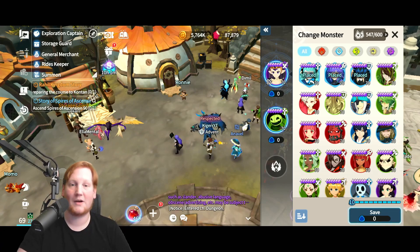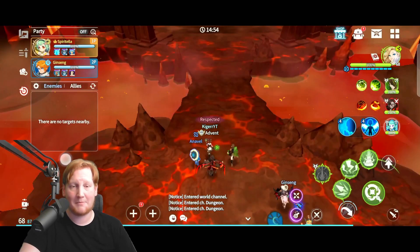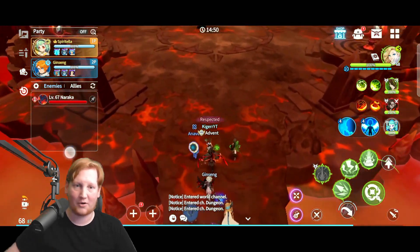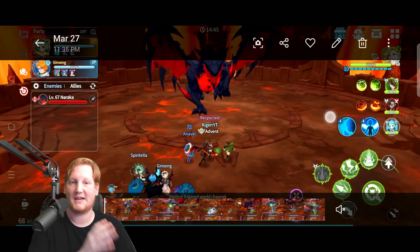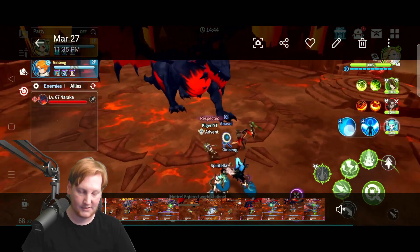Now let's get into actual gameplay footage and walk you through the raid. The recommended team power is around 350k to 352k. This was just a random pickup group — I wasn't trying to make it look pretty. As you come in, you can see me checking the sides. There are three sides: one to your left, one to your right, and one directly in front of you. Those are going to be important as we go into it.